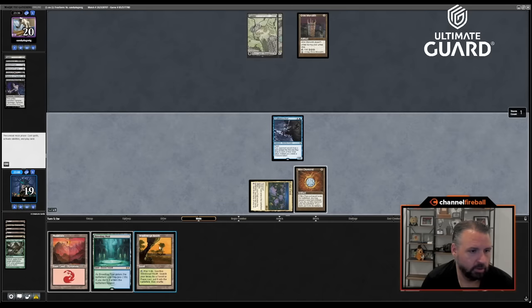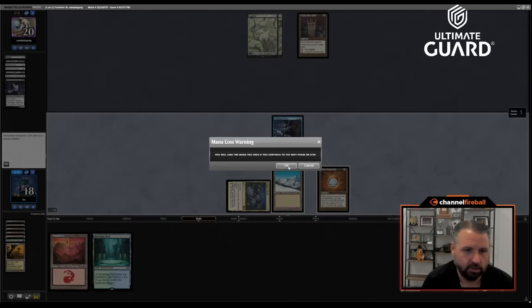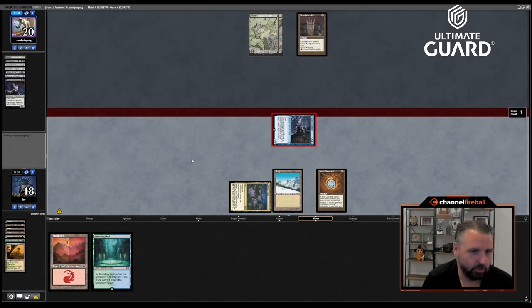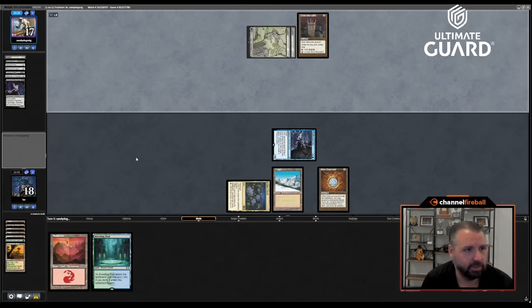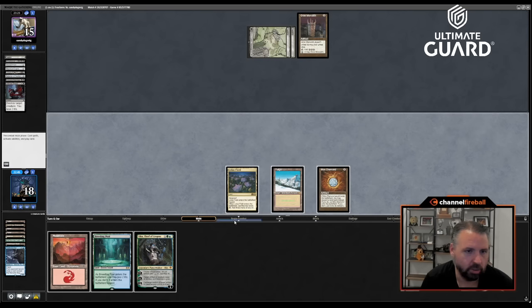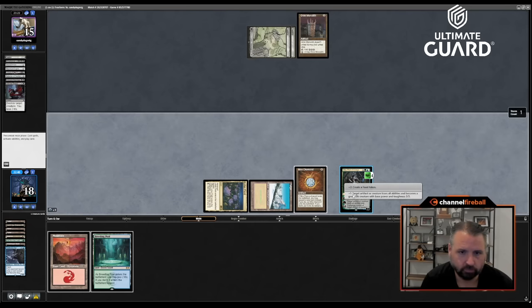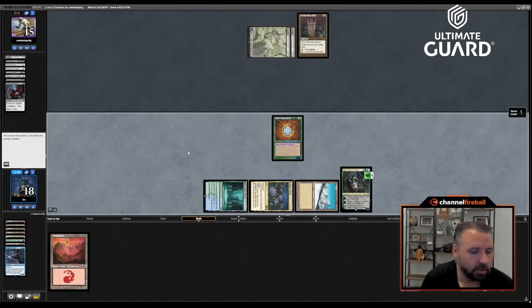Play Windswept Heath, crack it, get Taiga. I'm not going to dredge Loam here — if I had one of the draw lands like Waterlogged Grove or Fiery Islet I might, but given this setup there's no reason to. Oh, there we go — Co-Co, Thief of Crowns! I'm just powering up my Mox Diamond right away. Tons of mana — let's just get the beats going.